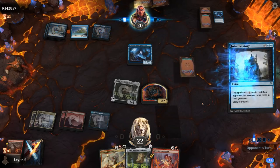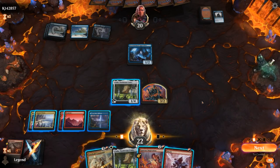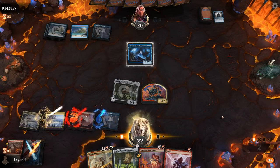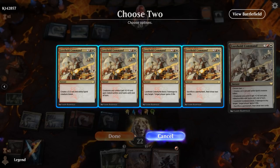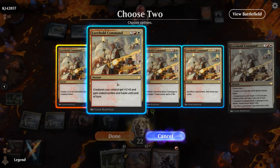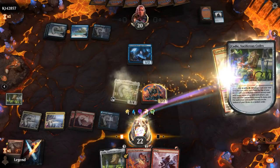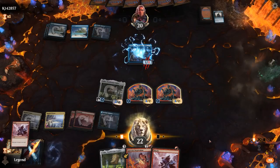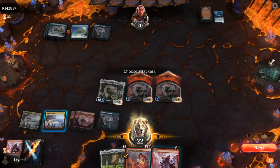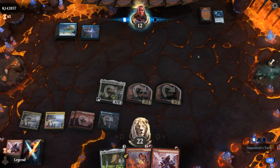Five mana and they have Into the Story — luckily no Tutelage in play to mill us. We untap and go for another Lorehold Command, hoping for Experimental Overload. We could give the team +1/+1 and haste, which is better than dealing three since we'd be attacking with a four-powered haste creature. We hit a Shock — not the best, but it still clears the Apprentice. We keep up Shock — we're probably going to see Tutelage into card draw spells next.